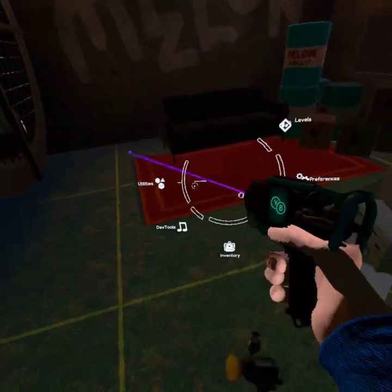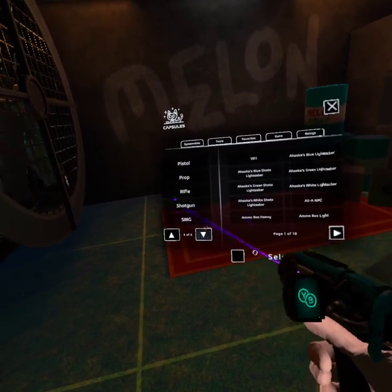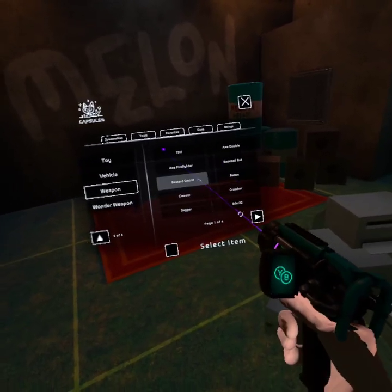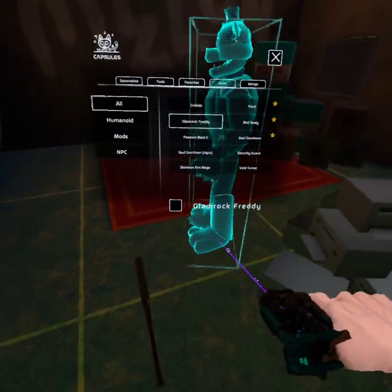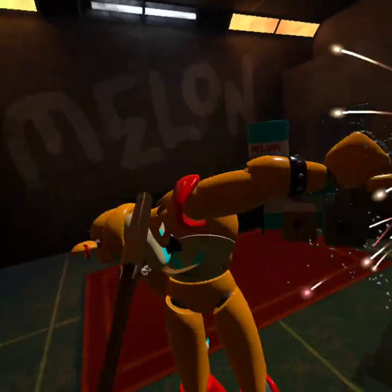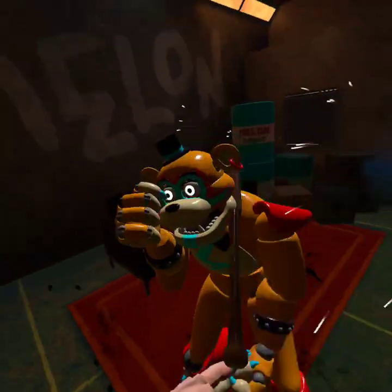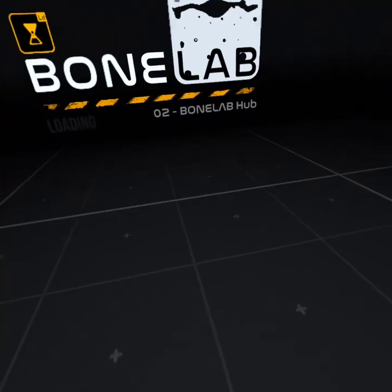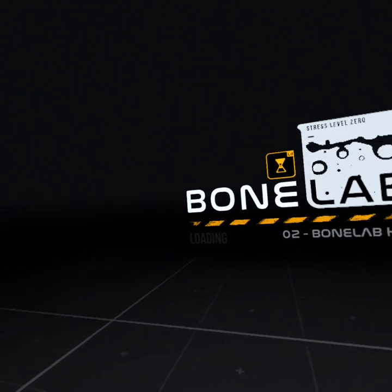And then you go down here, and there's a baseball bat capsule. So if we spawn it... weapon. That was the Glamrock Freddy mod. The baseball bat, and that was the Glamrock Freddy mod.